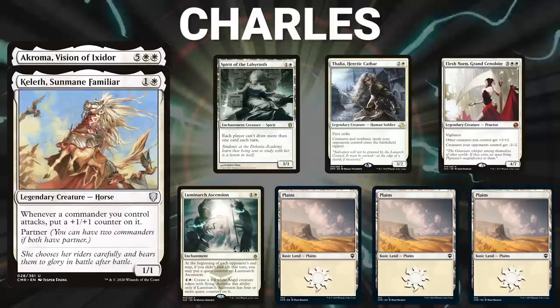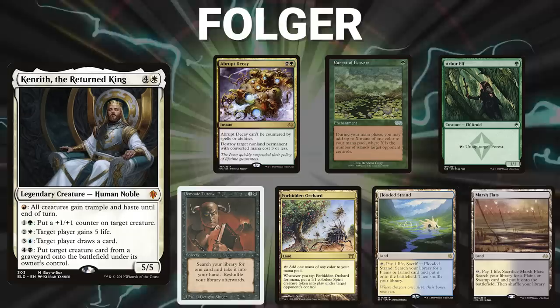Folger brings back Kenrith, the Returned King. His opening hand contains Abrupt Decay, Carpet of Flowers, Arbor Elf, Demonic Tutor, Forbidden Orchard, Flooded Strand, and a Marsh Flats.